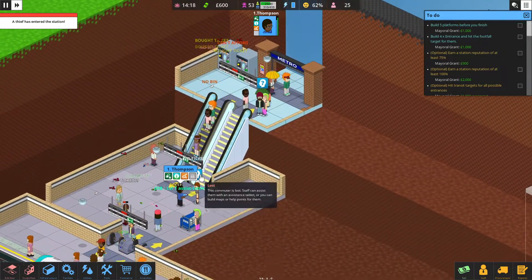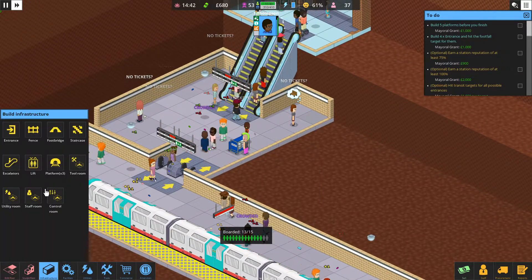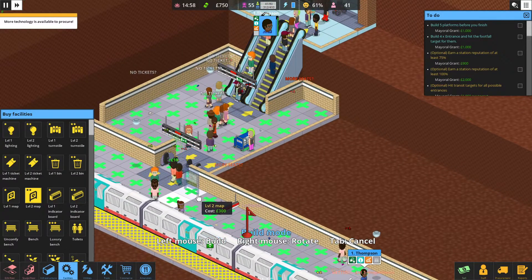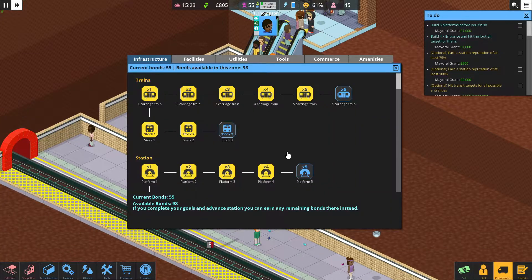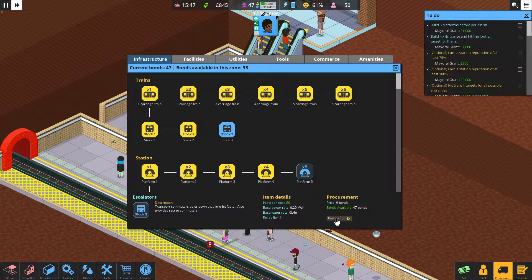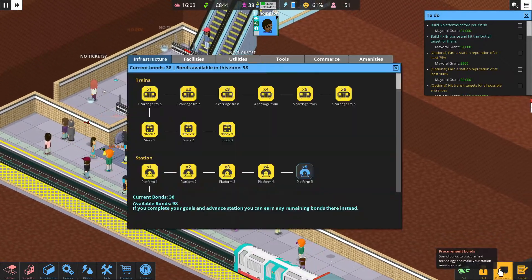I'm just going to wait until the end of the night and then go ahead and move the turnstiles. In the meantime, we need another bin. We have an increase in technology — we can do a six-carriage train. Let's do stock three and get that done right after this train gets out of there.